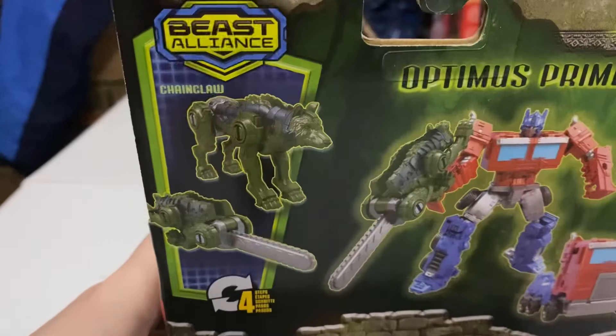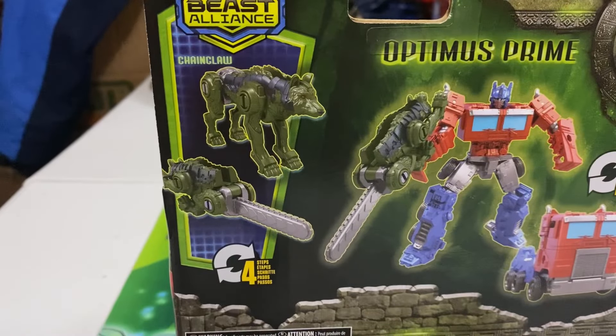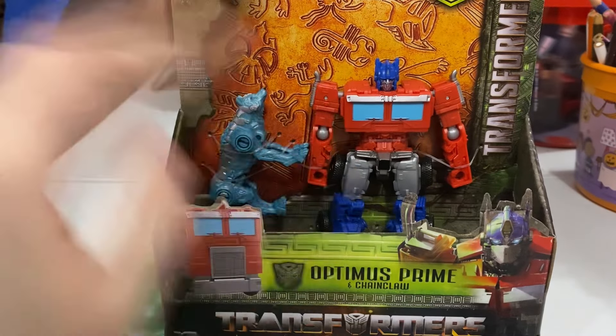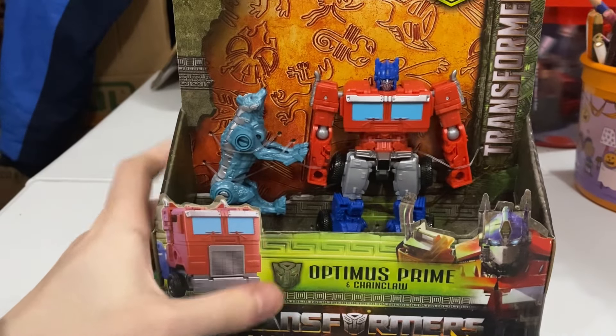Chainsaw takes four steps — basically he's a little animal and then transforms into a weapon. That's how it works. And then mainline Optimus for the Rise of the Beasts series takes 13 steps. I'm just going to cut out the two guys and try finding the instructions.